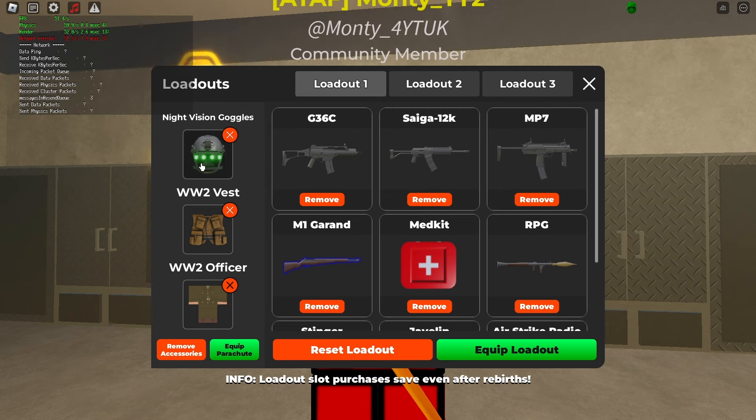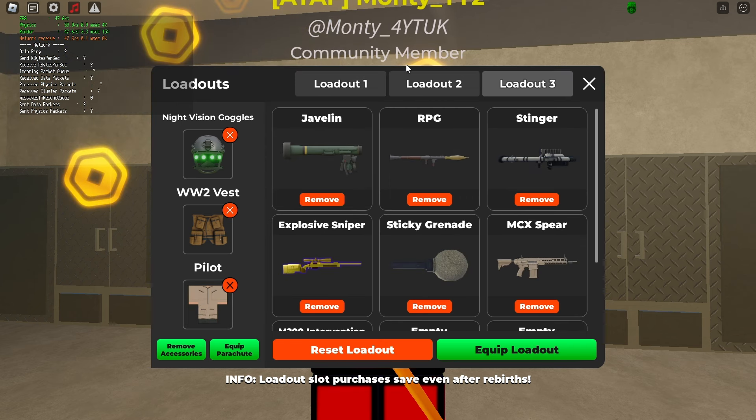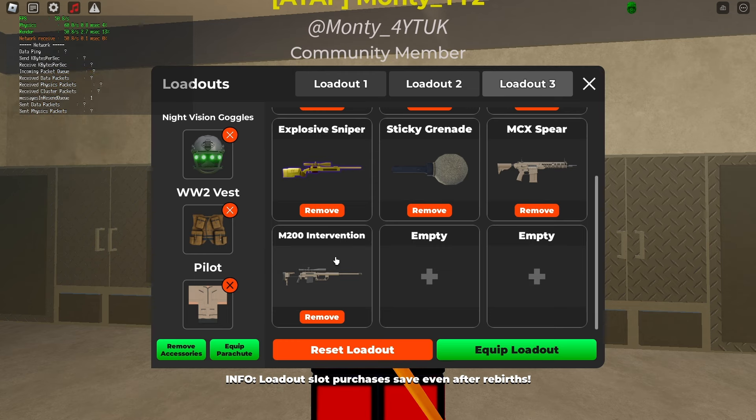Pilot loadout: night vision goggles, the best vest you've got, and whatever you want — I put pilot for this one. As well as your original loadout, have a javelin, RPG, stinger, explosive sniper if you've got it, a sticky grenade because they're really useful against tanks, a spear, and the best sniper you've got — intervention, AWP, whatever you prefer, just make sure you've got it.